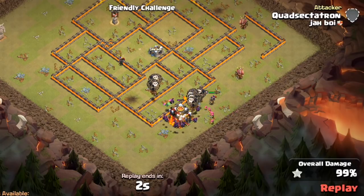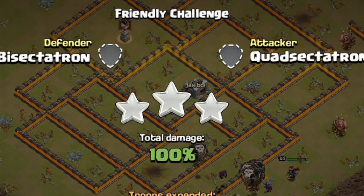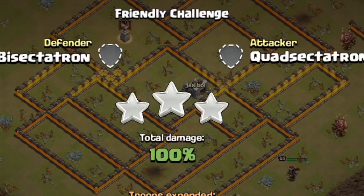If you're trying to defend this, start making bases with multi-Infernos to kill the bats, and start putting those seeking air mines opposite your Town Hall to kill the battle blimp so it can't get that far into your base.